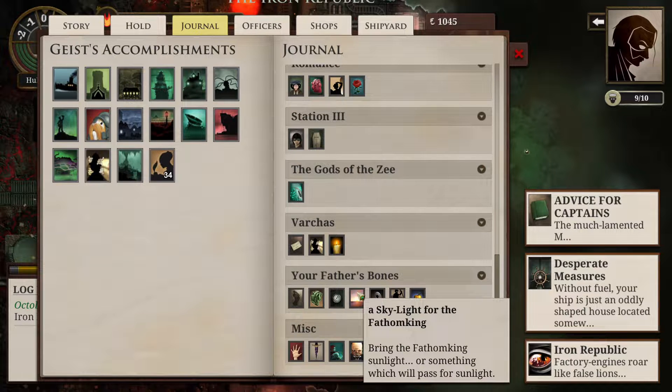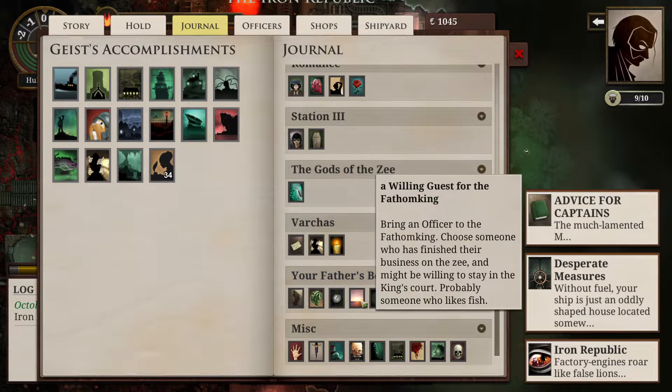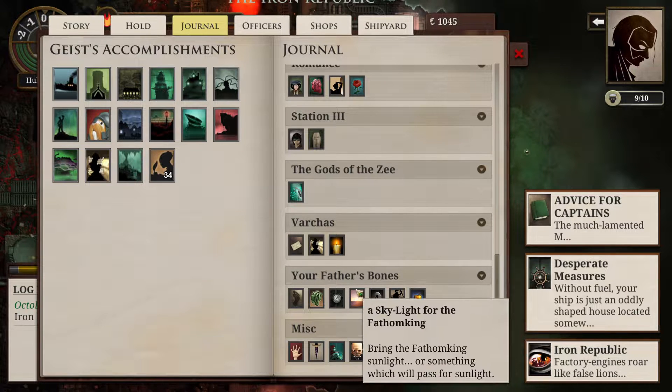A Skylight for the Fathom King — we need a sunlight-filled mirror catchbox, a mountain sherd, or an element of dawn. I have no idea how to get any of these. Looking at the wiki, apparently the mirror catchbox full of sunlight is the easiest and cheapest to get, but we need to go to Khan's Shadow and get some story bit and a Vernis, which we've never found. Or if we get really rich, we can buy mountain sherds at Port Carnelian. But that's still way down the line.